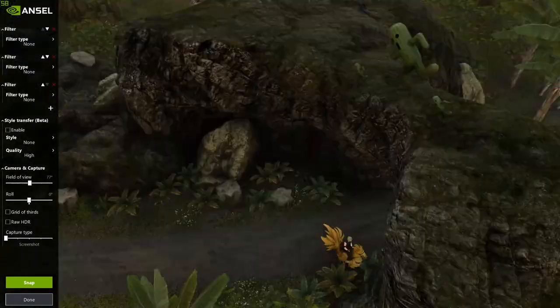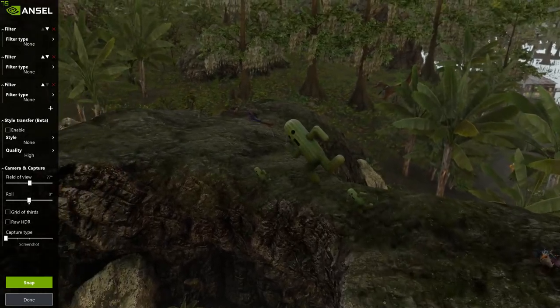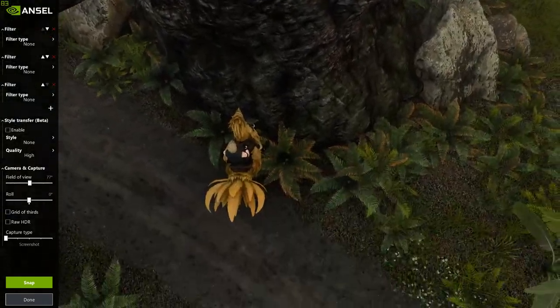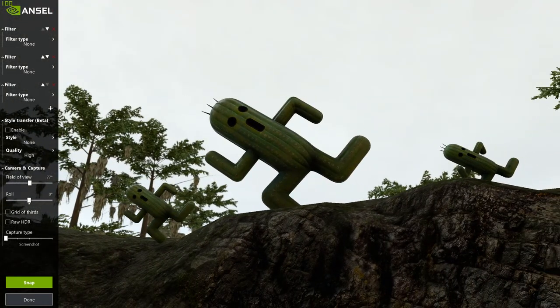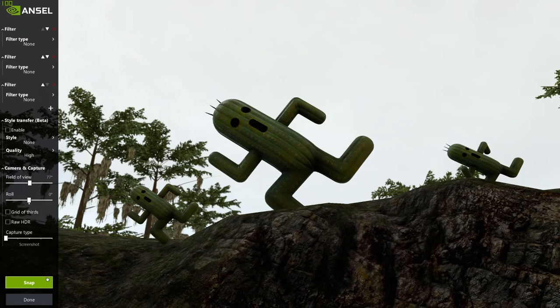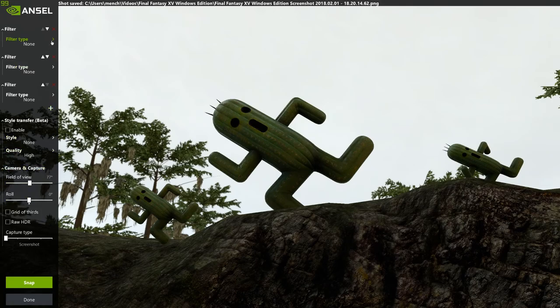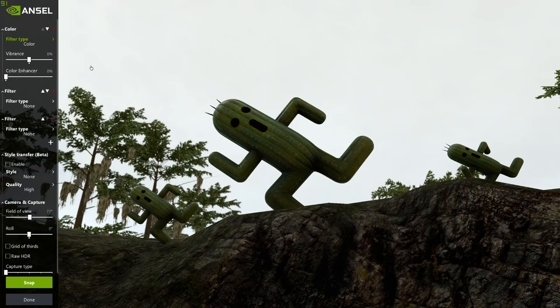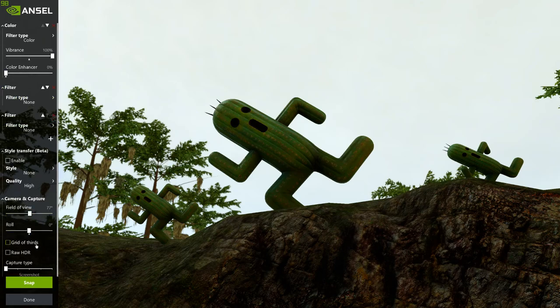Before we do that, we are going for Mr. Caktor. Look at these two — who do they think they are? We're going to get some nice screenshots of these guys. We're going to saturate the hell out of them. Filter — color, vibrance — that might work. There we go. This is what I'm talking about. I want these guys nice and bright, nice and green. Ansel — so hot right now. Damn, I should have used that as the stream title. I never thought of it.